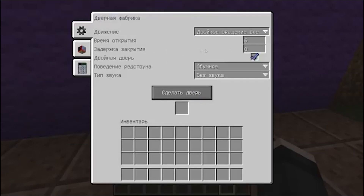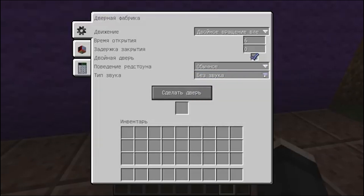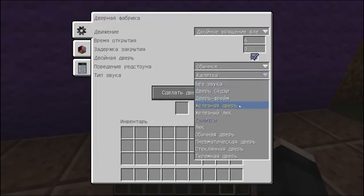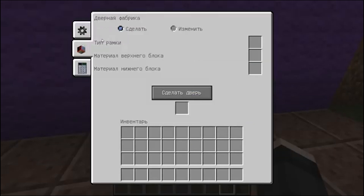You can also choose a double door or a single door. The reaction setting controls how it opens — with a hand or a redstone signal — and you can even choose the sound with which your door will open. There are a number of sounds for doors. Frame type, upper block material, lower block material — it's hard to explain, it's easier to show in practice.